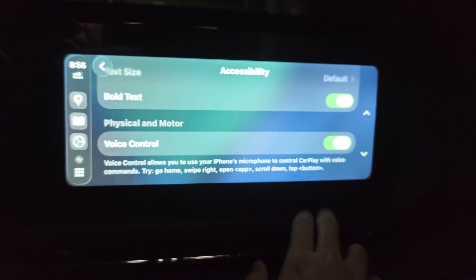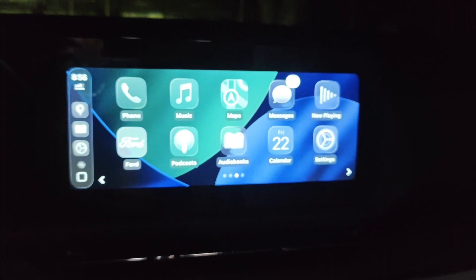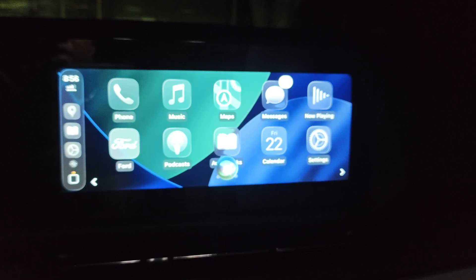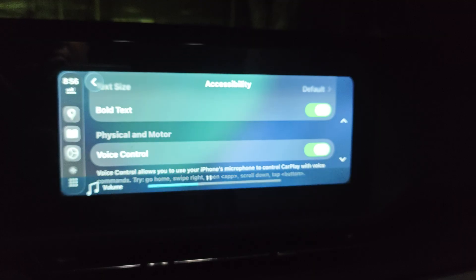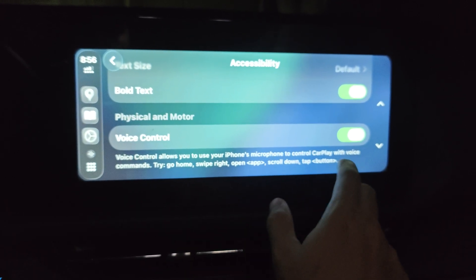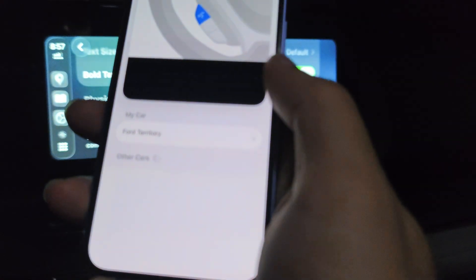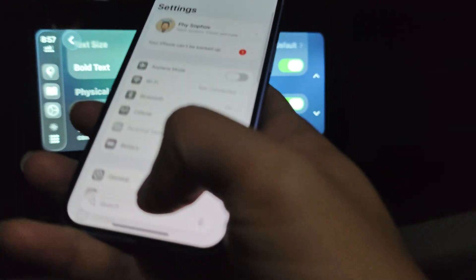There's also a Voice Control option that allows the microphone to play your commands — go home, slide right, things like that. This appears to be Siri or some kind of voice command. If I say 'go home,' maybe you need to activate voice command on the iPhone first.